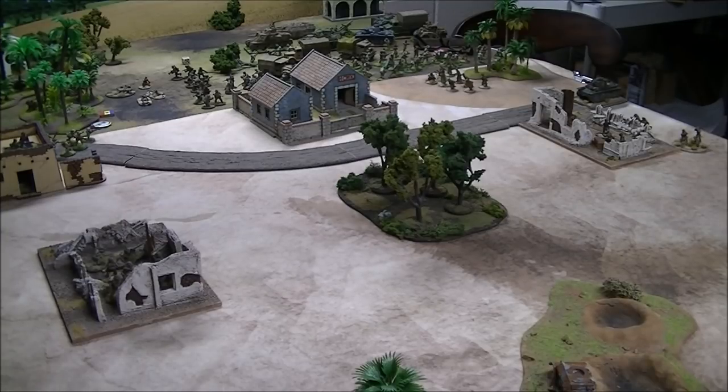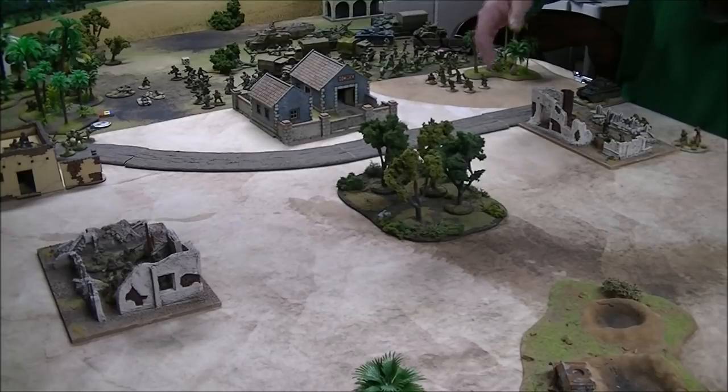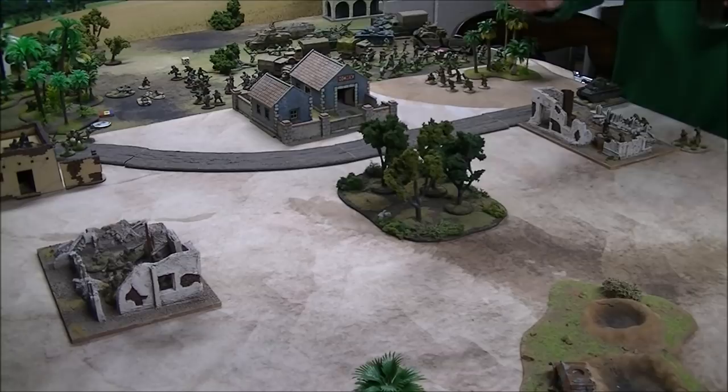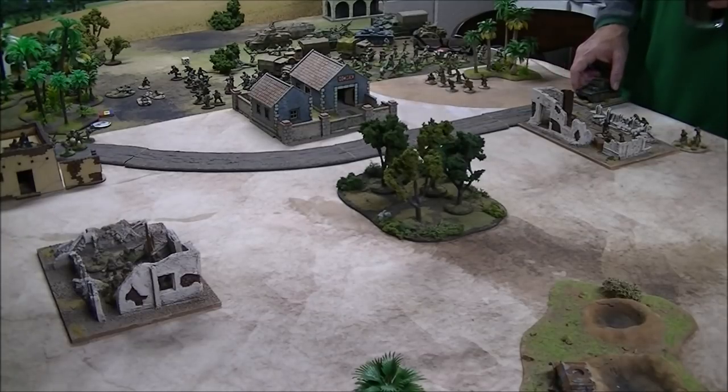As we get further into these tactics videos, working all units together in harmony is the key — whether it's a medium machine gun assisting infantry, an anti-tank asset keeping armor off a squad's back, or units working together in general. We'll cover the basic mechanics for now. The Panzer 38 has moved up, so we've got 12 inches to the midpoint and 24 inches across the board. We're positioned safely without firing toward the back edge.